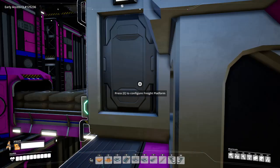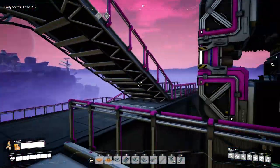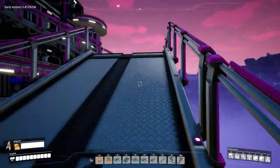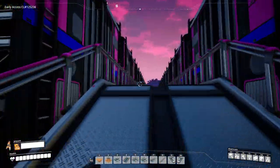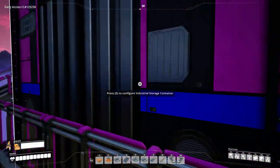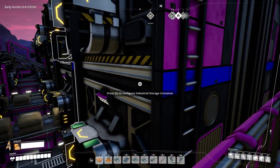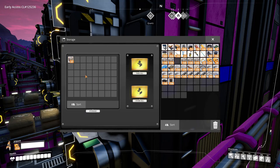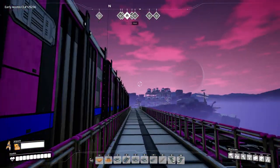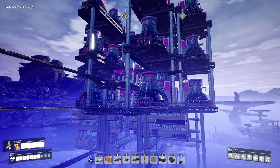I'll dump some concrete into one of the freight platforms and run to where it should end up. Once nuclear waste starts showing up here there will be radiation, which means I'll have to wear a hazmat suit — no jetpack — so it's very important to have walkways built everywhere so I can actually walk to where I need to go. And there they are on the belts making their way down — and there they are! The whole thing works. It filters through all 250 storage containers.